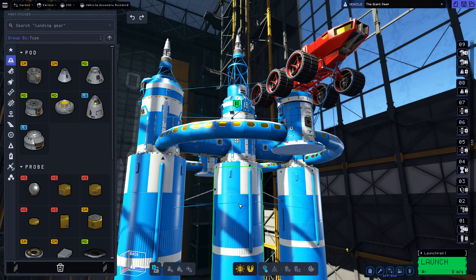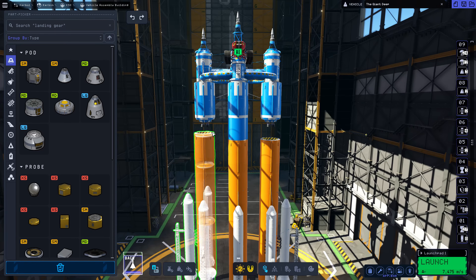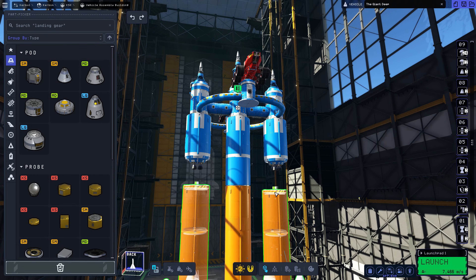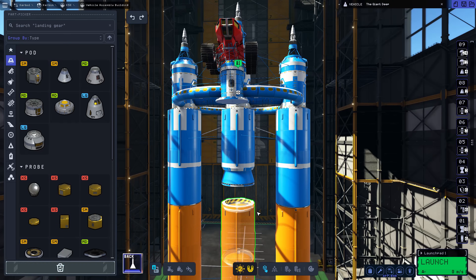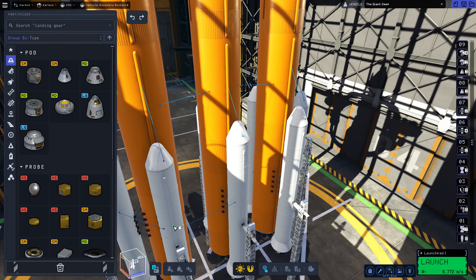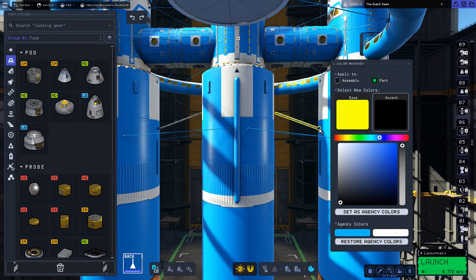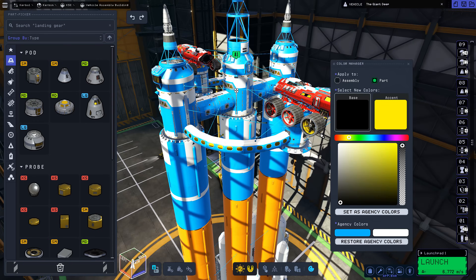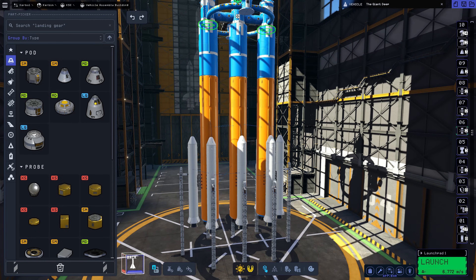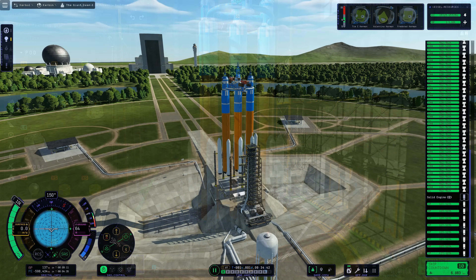I've gone for a nice baby blue and white color scheme for the base, and red and white for the rovers. At one point the game froze and I had to remove an engine plate — the boosters wouldn't stick together properly again. But it all worked out fine. I'm still obsessed with the SLS color scheme for my lower stages: white SRBs flanking big orange boosters.